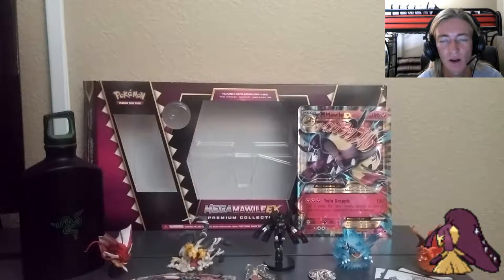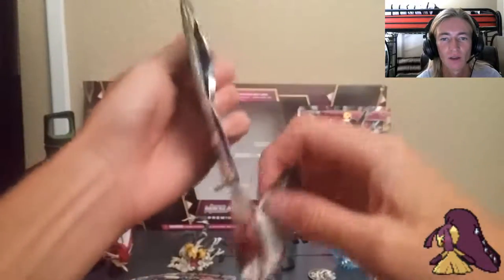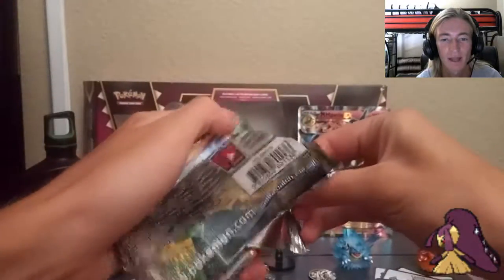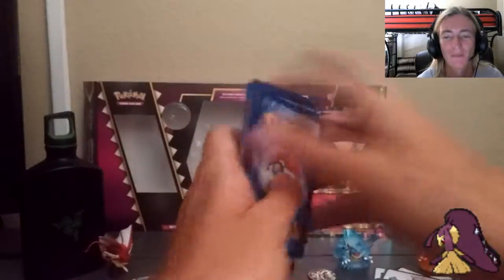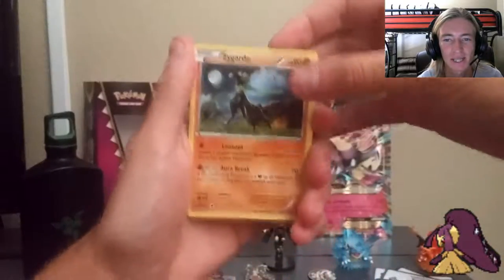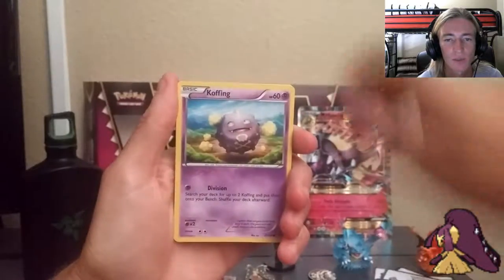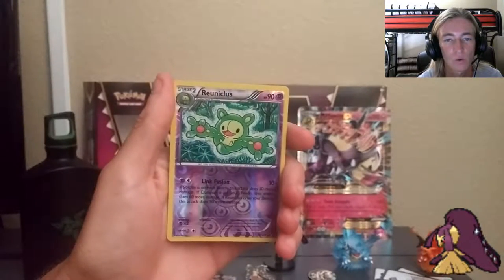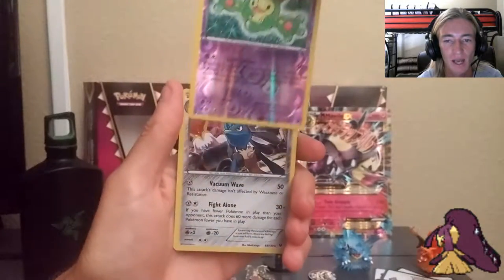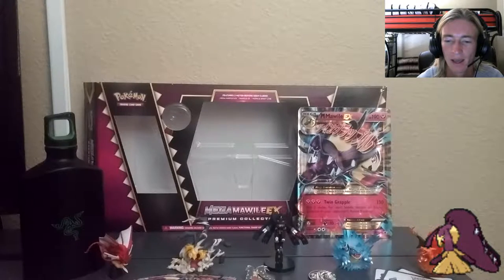One pack left and I've gotten nothing great thus far, except for an amazing box full of contents. The packs are the bonus. Hopefully we can get something on this last Fates Collide pack. Wish me luck! Post down below what you think. Zygarde — starting off strong. Audino, Volbeat, Solosis, Koffing, Minccino, Diglett — got plenty of those in Pokemon Go — Reuniclus Reverse, that looks really cool. And last but not least, a Holo Lucario! I will take it.